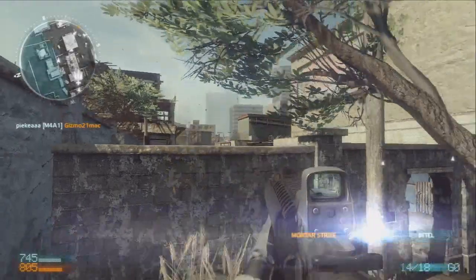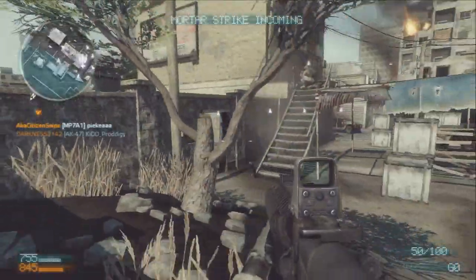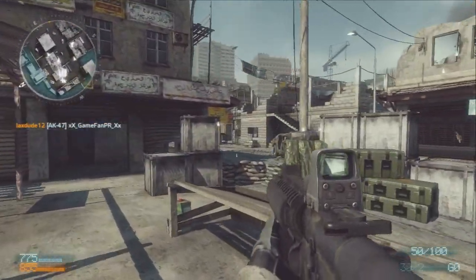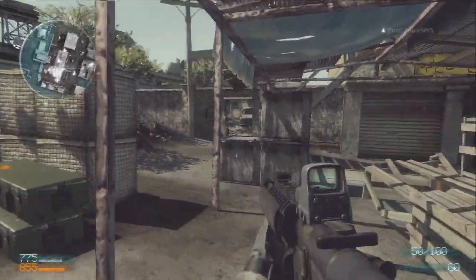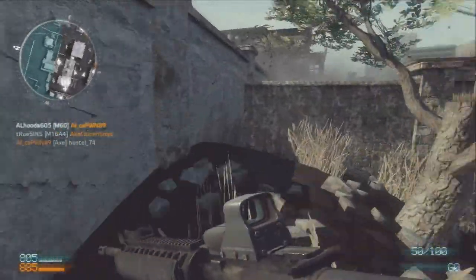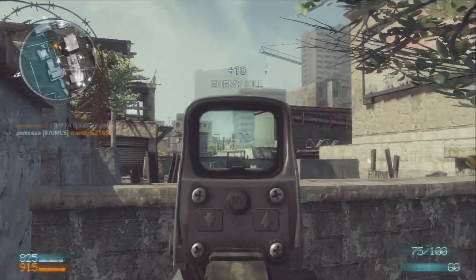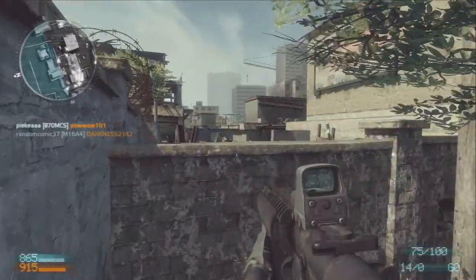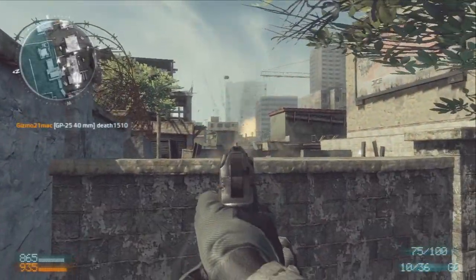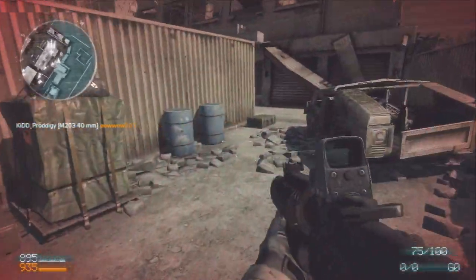Right here I find a choke point on the map where guys are spawning literally on the other side of that wall — I can see them popping up, coming up those stairs and right through that doorway, making them easy targets. I end up shooting a couple tubes down there but don't get any hit markers, and after my mortar strike they probably switched spawns. The spawning in this game works by starting both teams on each side — spawns won't flip until your teammates actually rush the enemy spawn.